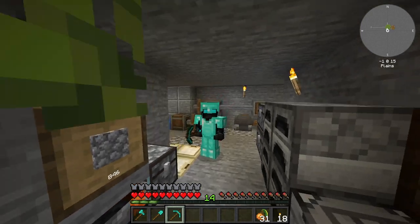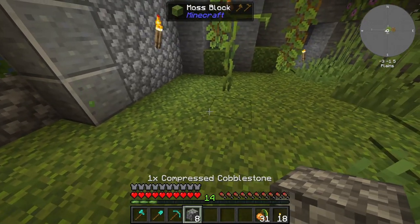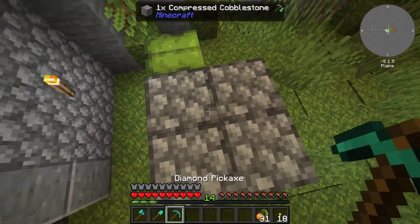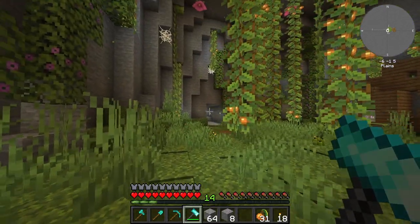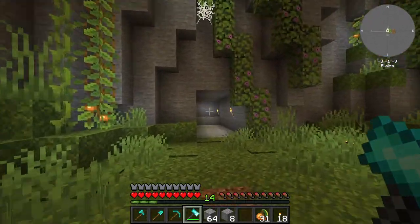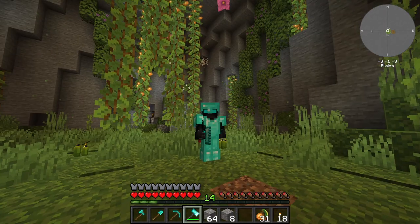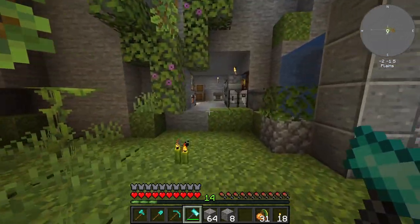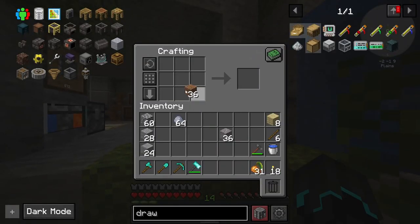I've done a lot of research and planning and I'm excited. The first thing I want to do is get started with Tinkers, because I really want a Tinkers hammer that can harvest a 3x3 area so I can make this tunnel a whole lot faster. We want to get to the nether and end areas, so having the hammer means I can do that in between episodes, which is going to be really nice.